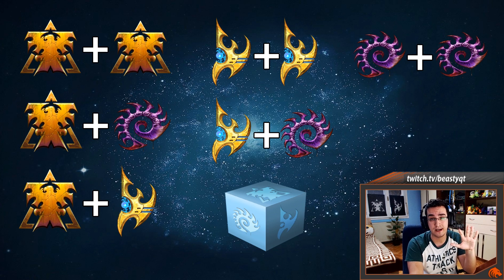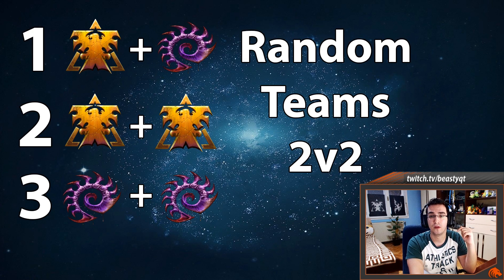Now we'll move into my opinion on the best combos for random 2v2 — when you queue alone and get a random teammate. My top three picks are coming up. The most obvious number one pick, which I've already mentioned, is Terran-Zerg.